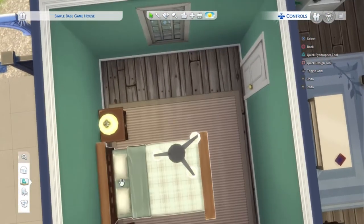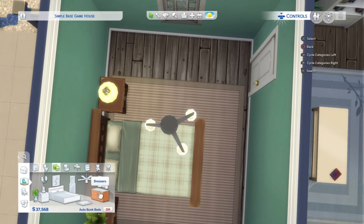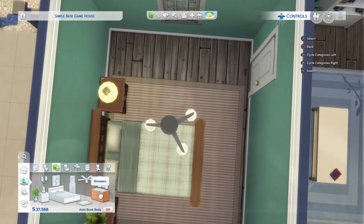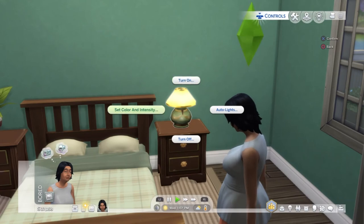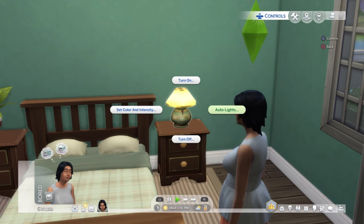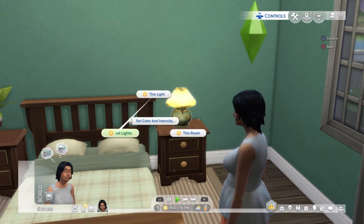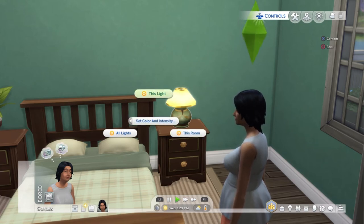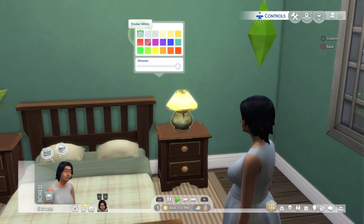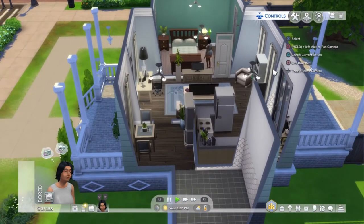Is that gonna be enough space for a Sim to walk past? I'll put the dresser next to the window and not opposite the bed. I'm going to change the intensity of the light and the color. You can also turn on auto lights, which means whenever a Sim walks into a room the light will turn on — apparently it saves on electricity bills. You can turn off the light and then click on it — it'll say 'this light, all lights, all this room' — so you can choose if lights change in one room, all rooms, or just this specific lamp. I'll say all lights and go to neutral whites.